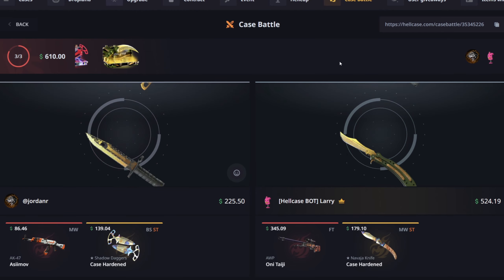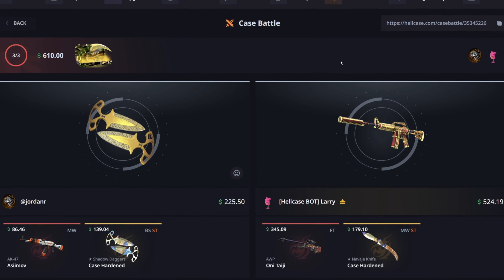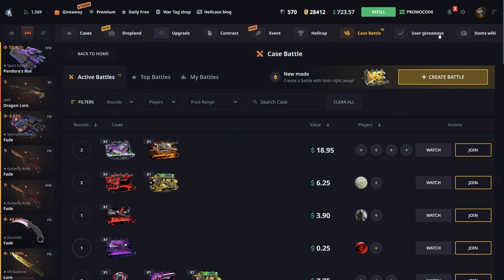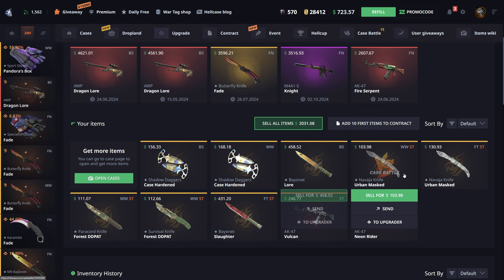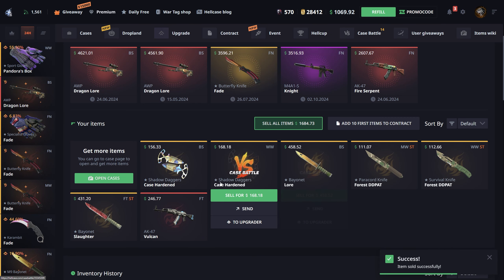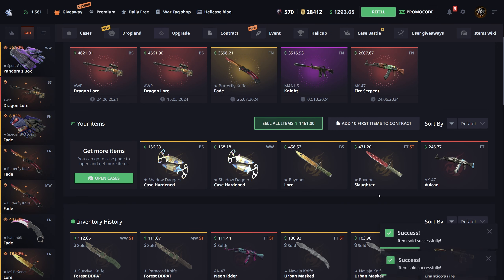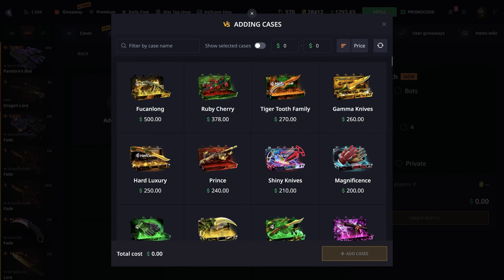We have a very low chance at winning this right now. If we got a good Lore knife we could have won, but we didn't — pretty fat rip. We're now down to 700 left so I'm going to have to sell back a bit. I'm actually not in as much profit as I thought — I forgot I sold back earlier. Selling back those knives and now we have 1200, that should hopefully be enough for the next battle.